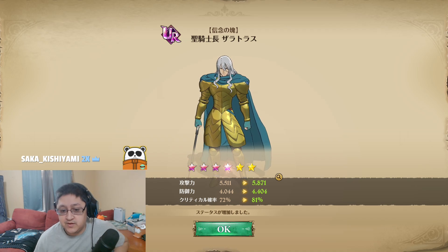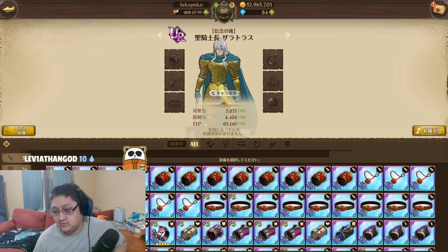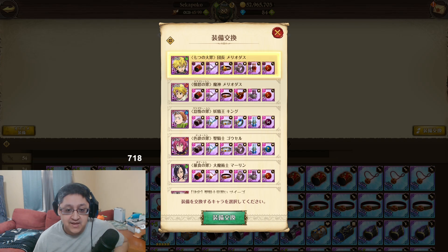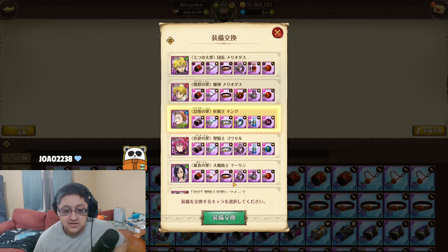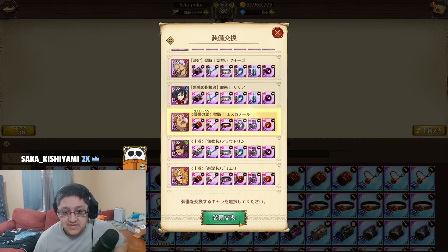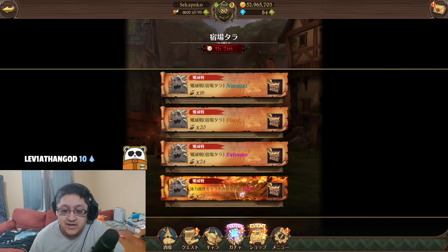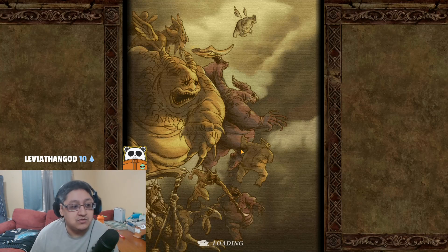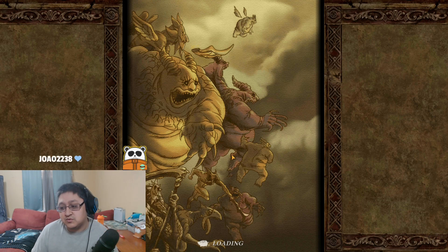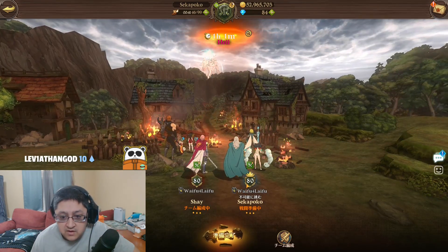I just fully super awakened my Zaratras. I don't have UR gear for him, but I had some coins lying around, so we'll try him out. I think I got some gear lying around I can use — let's use this Escanor gear right now. I think his associations are Meliodas and King. Mine's 6-out-of-6, so we're going to do this in Grey Demon and try it out. I think crit chance food is the wrong choice here, so we're using attack food. I have 100% crit chance right now.